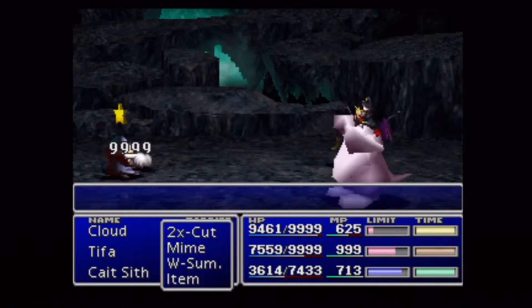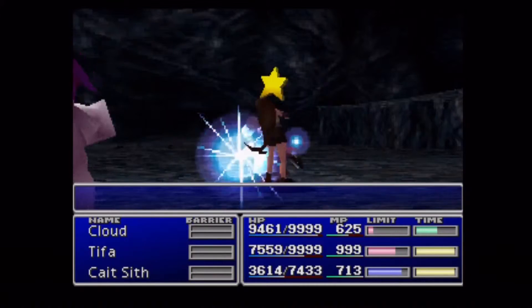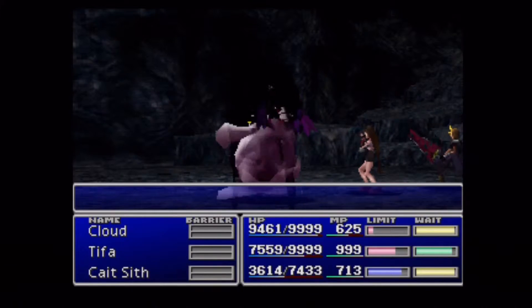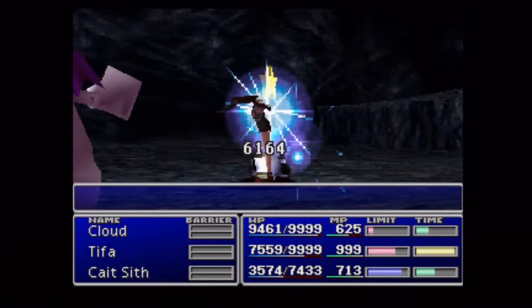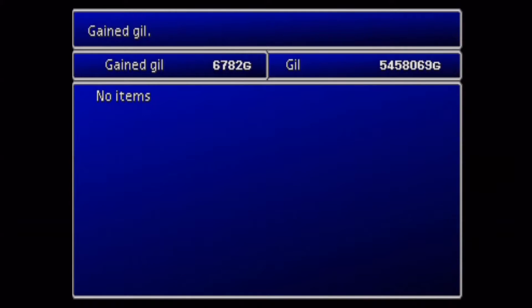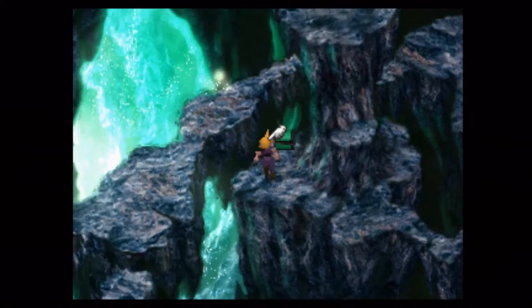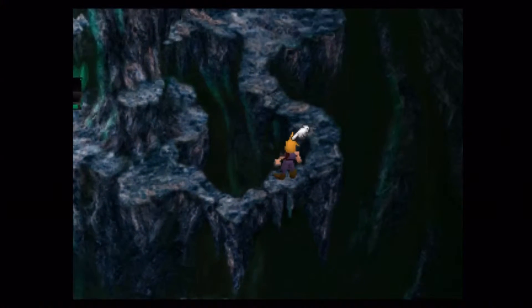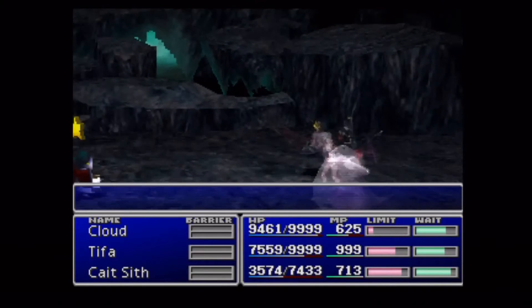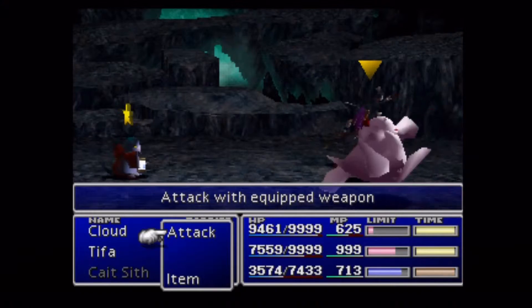Essentially what you do is run to the bottom left-hand corner of the screen where the zone line is, then open up your menu, go to the save crystal, use the save crystal, and move across to the next screen. What that will do is, once you get into the next screen, it'll prompt you whether or not you want to use the save crystal — even though you'd technically used it in the screen before. You press yes, then cross back over into the initial screen, and it'll ask you again if you want to place the crystal, at which point you select no. What that does is put the crystal kind of on the edge of the zone line, and it'll actually keep it in your inventory as well.